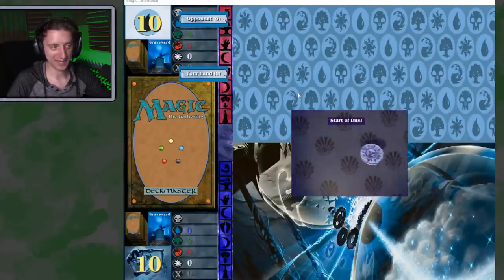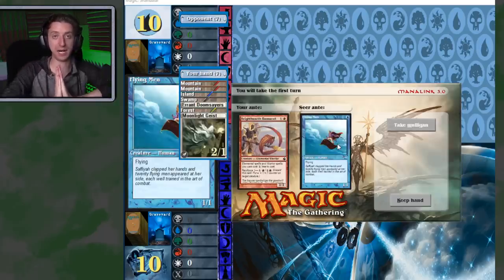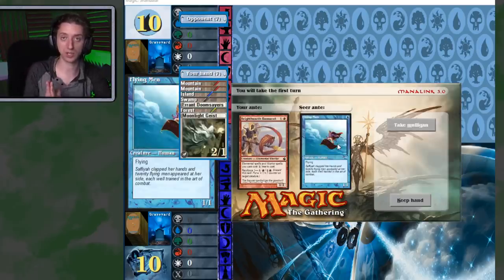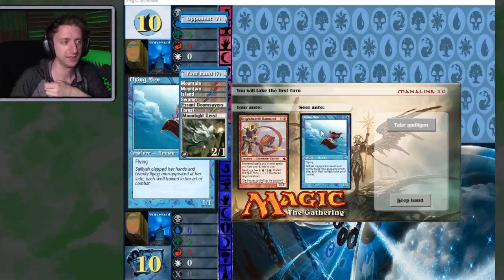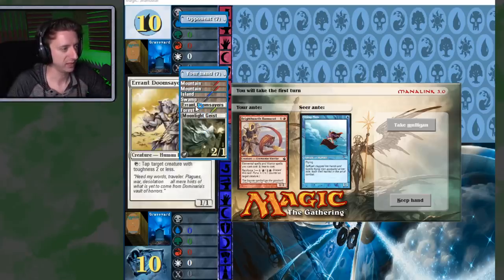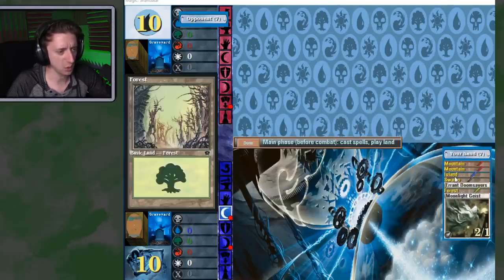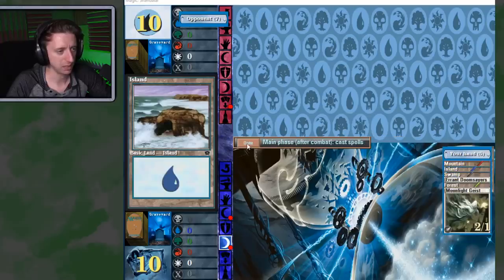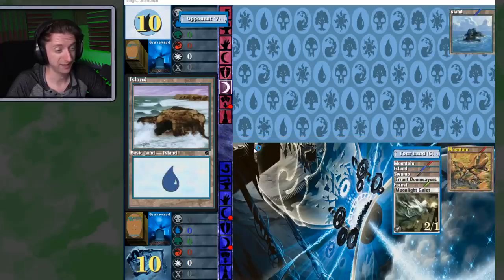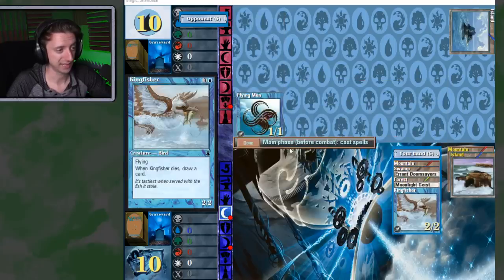You'll notice a few updated things — the backgrounds and graphics look different. They updated the rule set: Mana Burn is no longer a thing, and I believe they've taken damage off the stack. My hand is Mountain, Mountain, Island, Swamp, Forest, Moonlight Geist, and Errant Doomsayer — I got all my colors so I'll keep. I don't think they have the newest Mulligan rule set, and I don't have a great plan here.